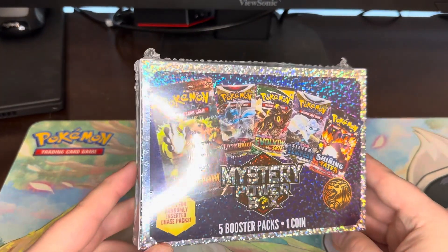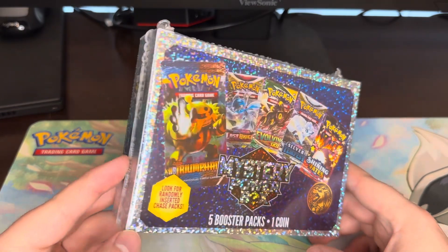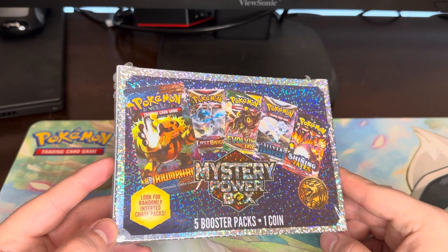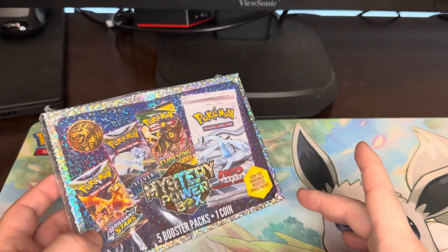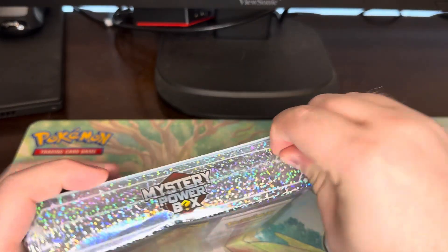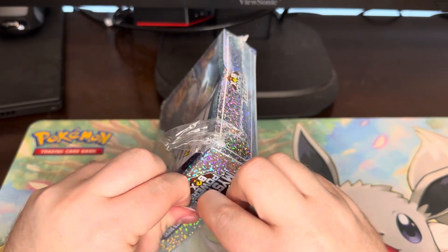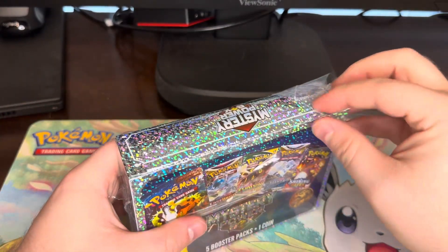Alright guys, so we are here, it is almost Christmas, and I can't believe it. We're here with another mystery power box, the Shining Silver one. They promise five booster packs and one coin. They have some fancy things on the outside — HeartGold, SoulSilver, Triumphant, Evolving Skies, maybe some Shining Fates. The back shows a Neo Genesis. Look for randomly inserted chase packs — well, how random? We don't want to make any promises. Another wonderful item, made by MJ Holdings and sold by Walmart. So you know it's got to be good.